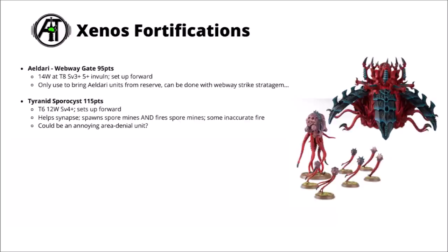Next we have the Tyranid Spore Chimney — 115 points for a toughness 6, 12-wound critter. Like the Webway Gate and the Malignifier, it can set up closer to the enemy. It's a nuisance unit that spawns Spore Mines, fires more Spore Mines in the general direction of the enemy with its Spore Node, and has some inaccurate firepower with its ranged weapons. It is at least fairly fragile as fortifications go, and it's quite fun that it can put down new Spore Mines all over the enemy, maybe blocking movement or Deep Strike opportunities. Certainly not one of the stronger Tyranid units, but one could be surprisingly annoying against an opponent with slow-moving units.